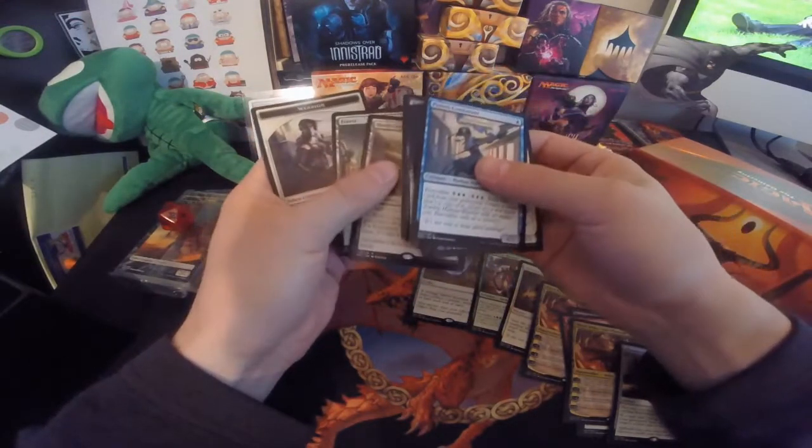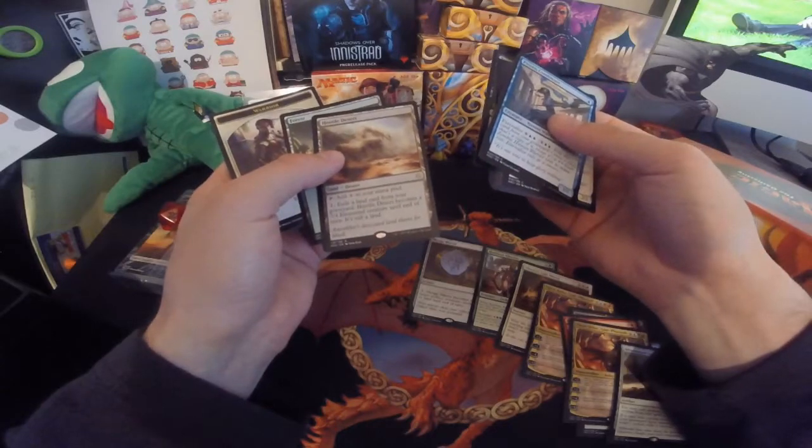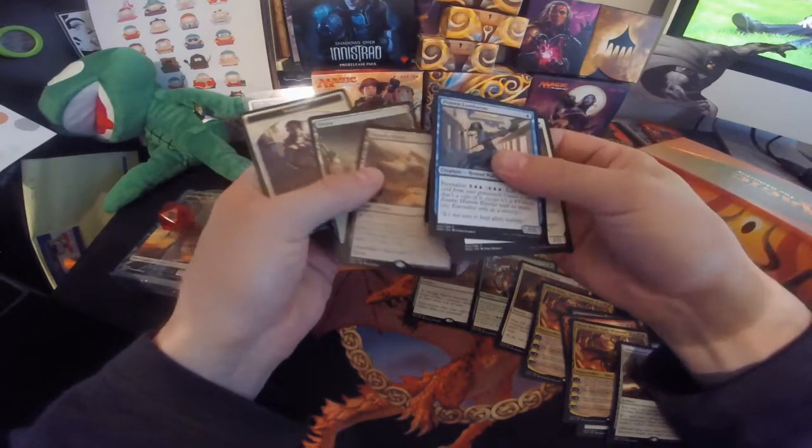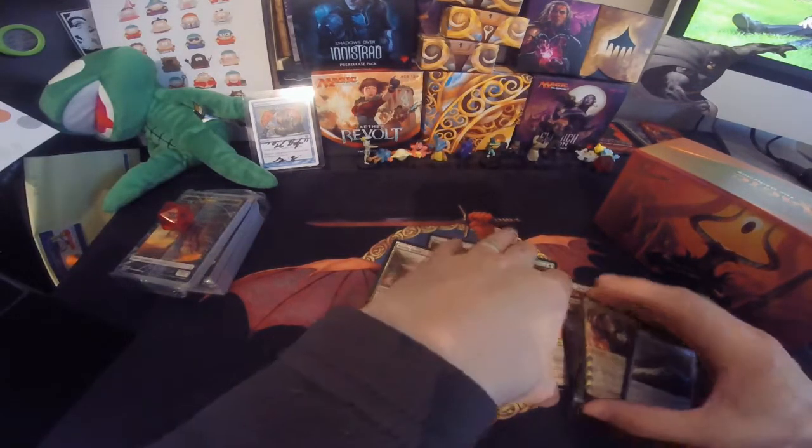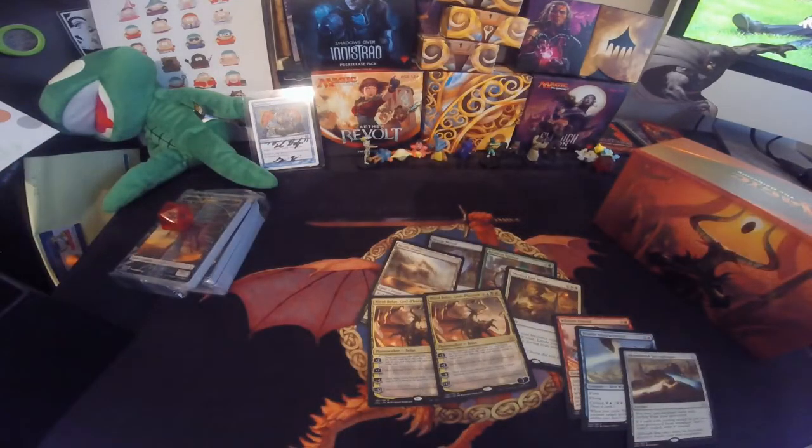And then Hostile Desert — it becomes an elemental creature until end of turn when you exile a land card from your graveyard. Well, two Nicol Bolas in that bundle — I'd say that's a pretty good one. Thanks for watching, support the channel as always. Tune in for videos every week and we will see you next time.